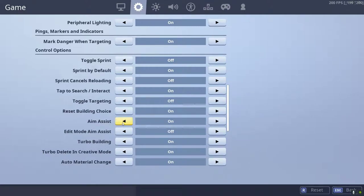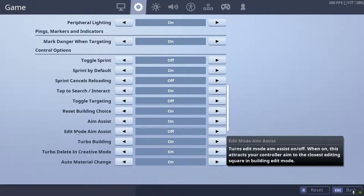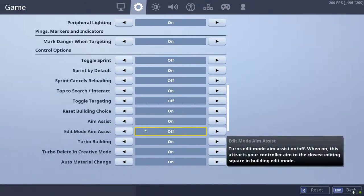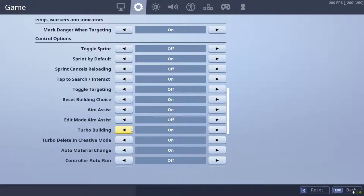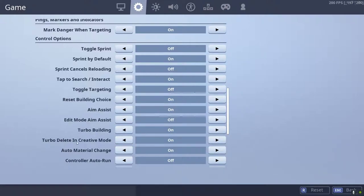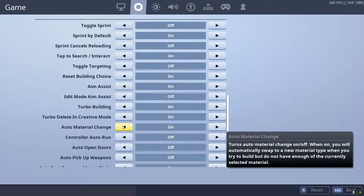Make sure you have aim assist on. Also, if you're new or haven't noticed, take this toggle edit option off — it's like the worst thing ever. Do not have this on unless you play on a super high sense and it helps you, because it screws up all your editing to the max. Make sure auto change is on so you don't have to manually change it yourself.